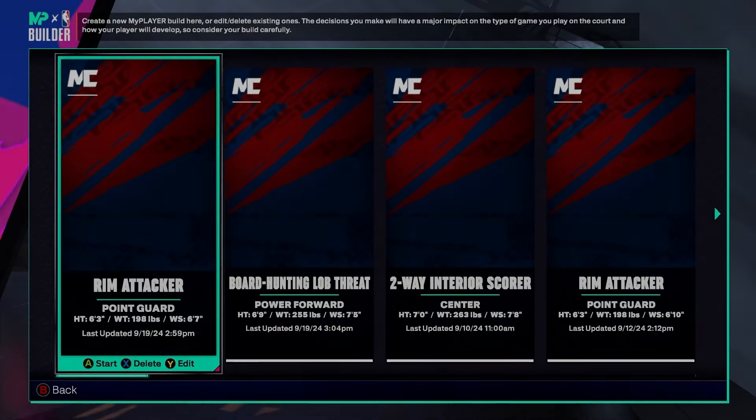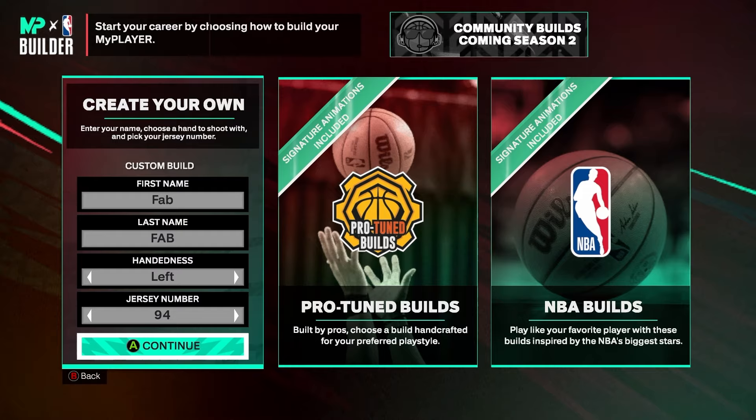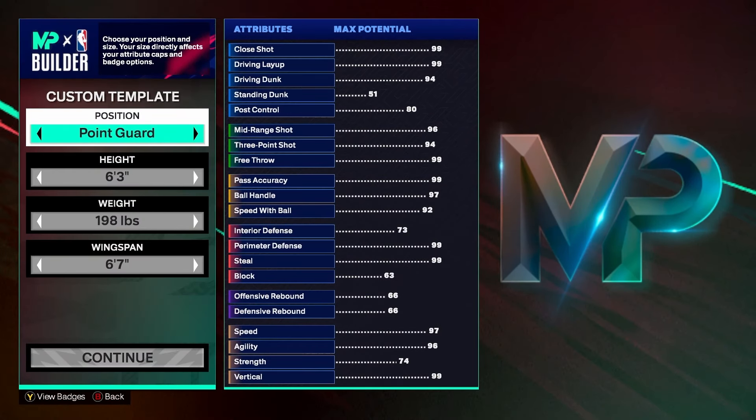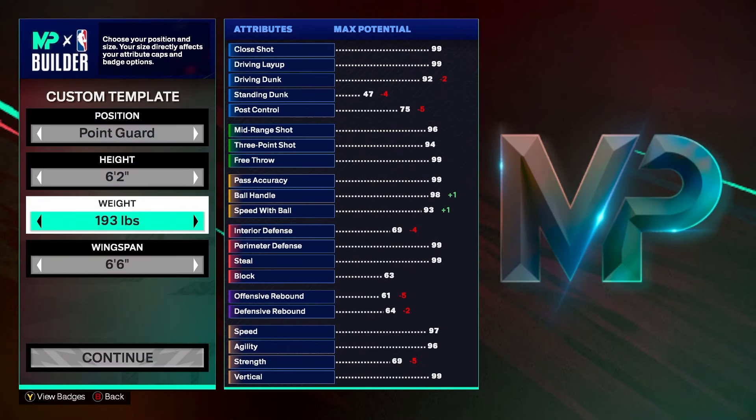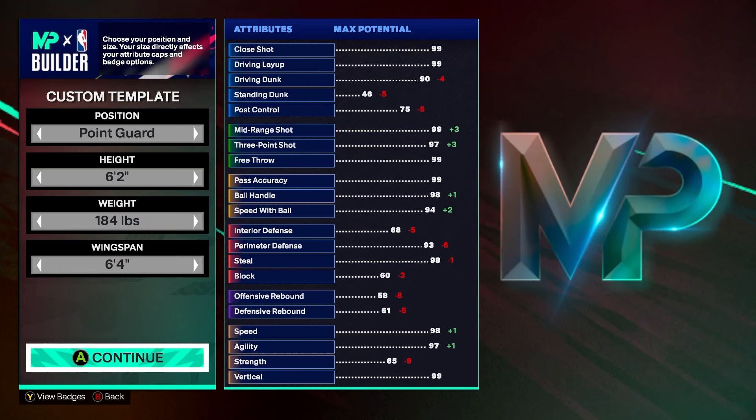Welcome to the builder. I'm always a lefty every year, so we're going to do a six-two point guard — trust me on that, watch to the end of the video to see why. We're doing a six-two point guard and putting our wingspan to six-four, so six-two height with six-four wingspan.